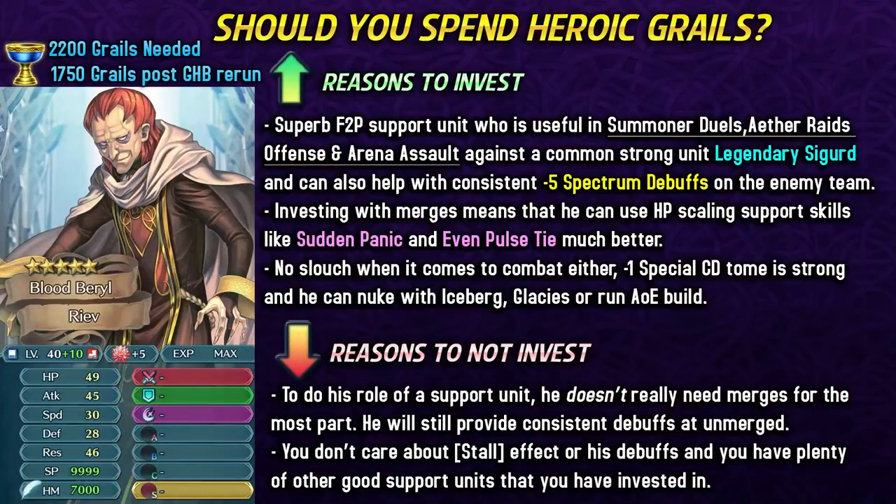Overall, Riev is a superb free-to-play unit who is extremely useful in different game modes like Summoner Duels, Aether Raids Offense, and Arena Assault. He is extremely good against Legendary Sigurd — anytime you see Legendary Sigurd on a map, you can use a Riev counter-pick team and have an easier time. He also provides consistent minus five spectrum debuffs on the enemy, helping units that abuse debuffs. Investing with merges means you can use HP-scaling support skills like Sudden Panic and Even Pulse Tie much better, so investing with Heroic Grails is going to be worth it if that interests you.